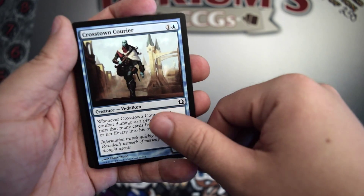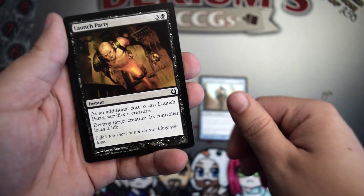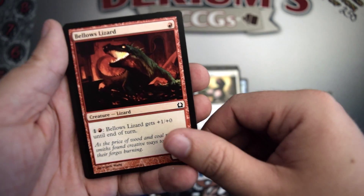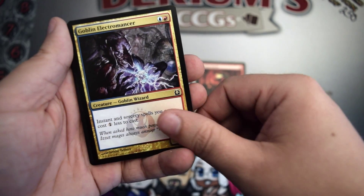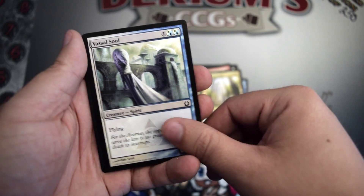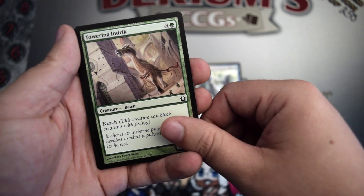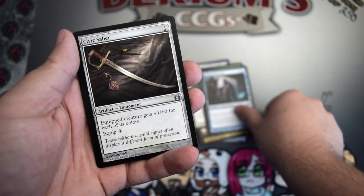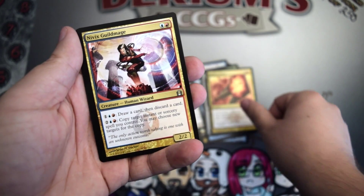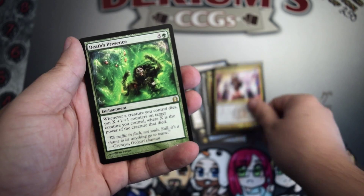I've personally never opened a pack of this before, so this is a first for me. We have Crosstown Courier, Launch Party, Avenging Arrow, Bellows Lizard, Goblin Electromancer, Grizzly Salvage, Trans Guild Promenade, Vassal Soul, Towering Indrik, Stealer of Secrets, Civics Saber, Rakdos Charm, Nivix Guildmage, and our rare is a Death's Presence. We have a Soldier Token and a Mountain Token.